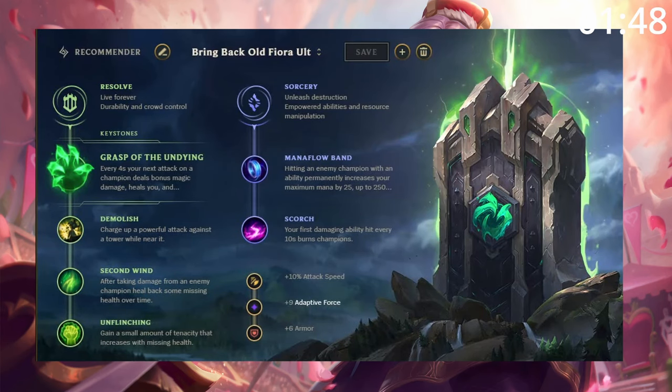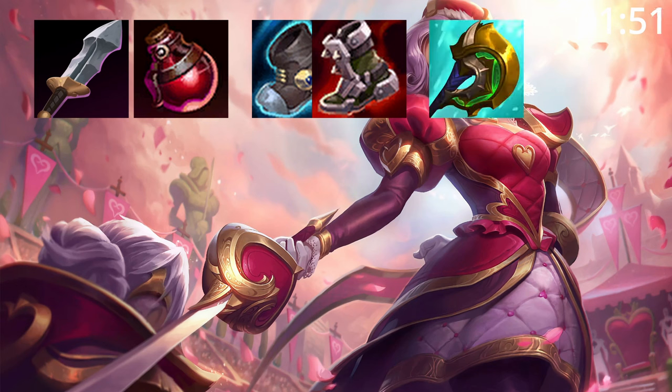For runes, take this. Grasp is actually amazing for dueling. For build orders, start Blade and Pot into Tier 2 Boots, a Divine Sunderer, and a Ravenous Hydra.